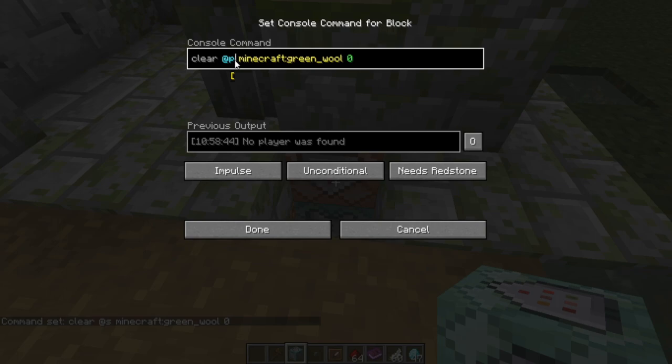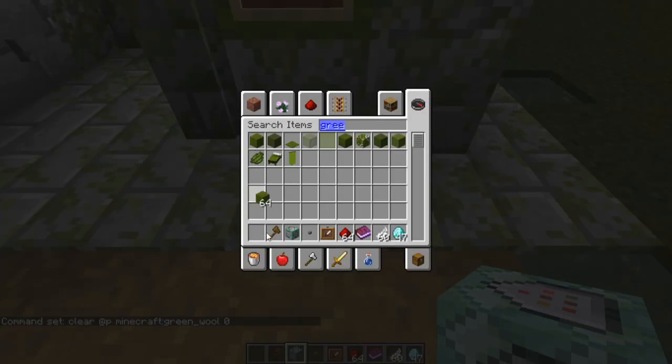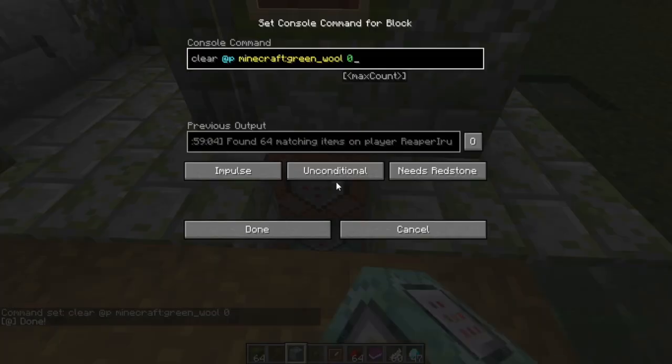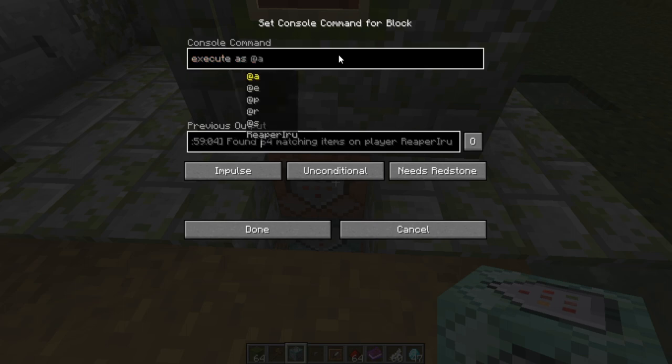If we change to a different command and press okay, it says 'no items were found.' If I take a stack and press okay, it says 'found 64 matching items on player iru' — so it knows the number of green wool I have. Now we're going into a command called 'store,' which is complicated, but it captures exactly that number. The command is: execute as nearest player, store result score.